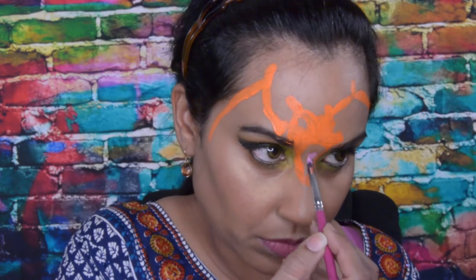For inside of his mouth, I mix light pink and red, and then for his tongue I just use that light pink. Both colors are from Paradise.